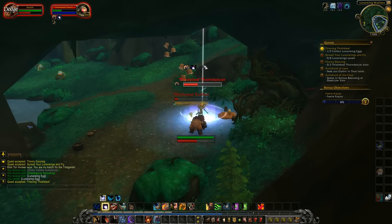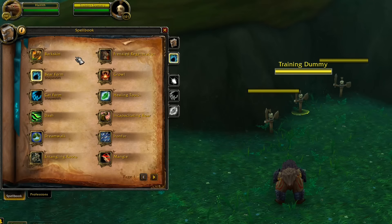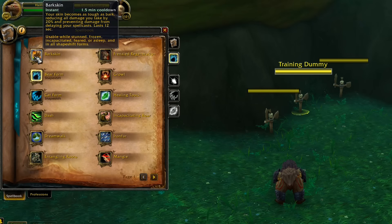The very first ability is Barkskin — 1.5 minute cooldown, not changed very much from live. It reduces all damage you take by 20 percent and prevents damage from delaying your spell cast. It lasts 12 seconds and is usable while stunned, frozen, incapacitated, feared, or asleep. A really solid defensive cooldown that most specs already get.